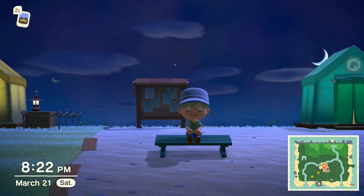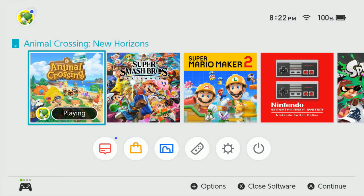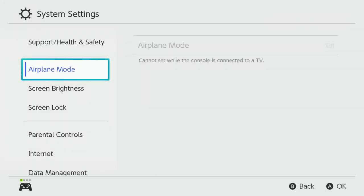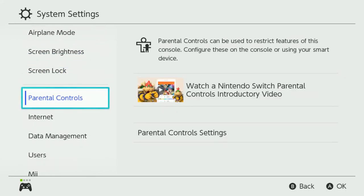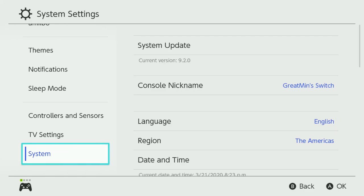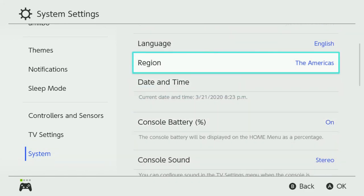If you see a Nintendo Switch Joy-Con, you will see the home button. If you click that home button, you will go to the home screen. And here, you need to go to System Settings. This is how you get the poll and you can update your day. Go down to System, and then Date and Time.